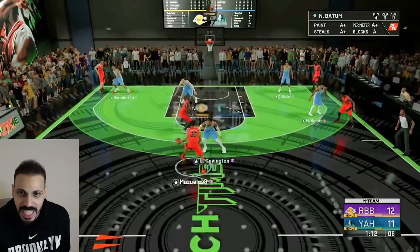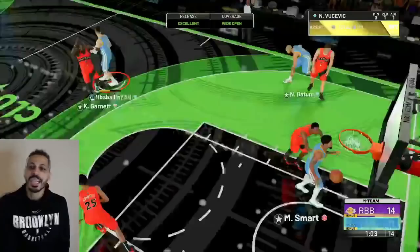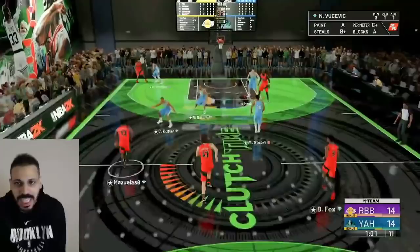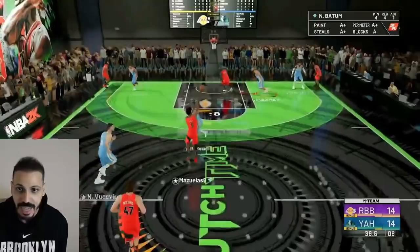This kid is seriously choking. Look at Batum doing it on both ends — we're out in transition and Batum is wide open for three. Let's go! You see what I'm talking about — it's never over especially if you play smart. This man played it really really dumb; if he just wasn't rushing he had the game in the bag 100%. Vucevic wide open for three — that's my first shot ever with him — and now it's a tie game.